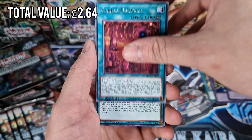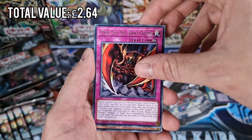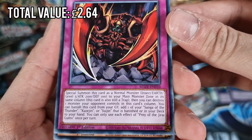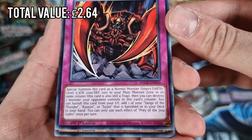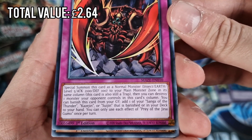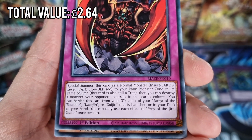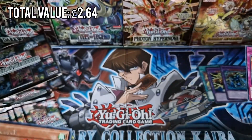We've got Lamb of the Full Shadow, Baryon Utopia, Double Attack again, Sanga, and Prey of the Jiroguma - I think this might actually be a new one. Special summon this card as a non-monster Insect Earth, Level 5, Attack 2100, Defense 100, to your main monster zone in its same column. This card is also still a trap, then you can destroy one monster your opponent controls in the card's column. You can banish this card from your graveyard to add one Sanga of Thunder, Kazujin, or Suujin that is banished or in your deck to your hand. You can only use each effect of Prey of the Jirai Gumo once per turn.